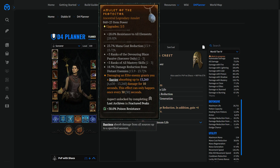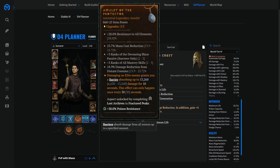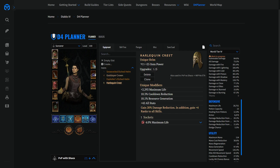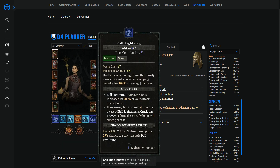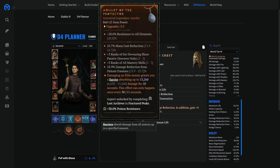If you find an amulet with those two, the next affixes to look for are ranks to the Devouring Blaze passive — because this scales a multiplier, doubling the value of the multiplier you get from attacking enemies that are on fire — and ranks to all mastery skills, because ball lightning is a mastery skill. You're scaling a multiplier applied to the sum of the DPS of your wand and offhand, which is then multiplied by the multiplier of the skill you're using, and then multiplied by many more things. Long story short, those are the best in slot affixes.